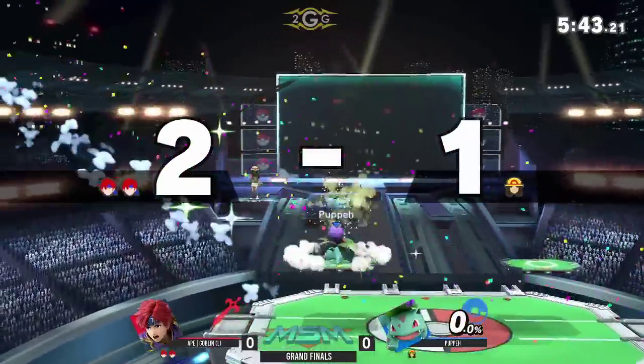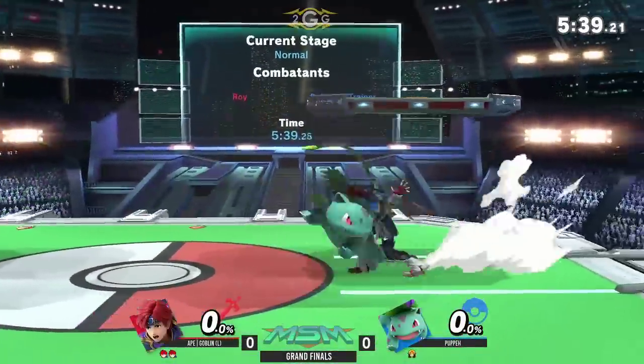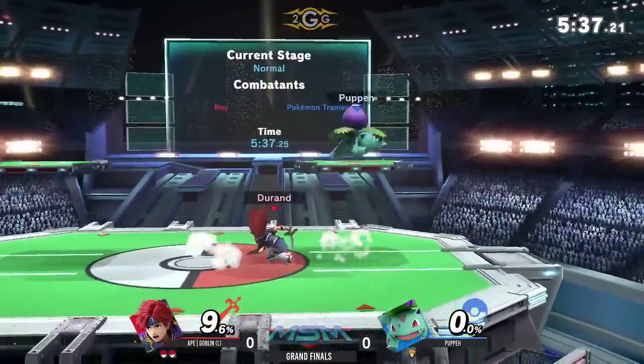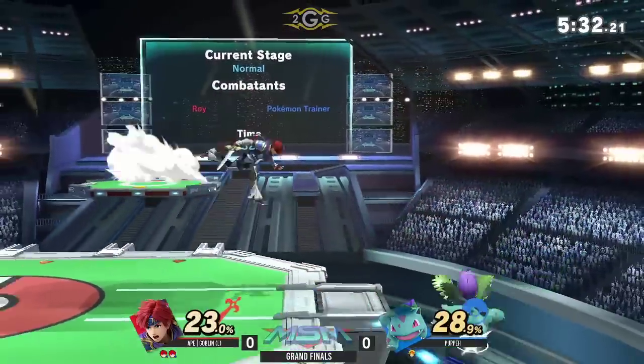Oh my lord, dude. He really thought he was going to beat out that forward smash. Puppy was like, 'I'm going to hold longer.' Not only hold it longer, but space in there too, because Charizard — sorry, Ivysaur — does actually kind of wind himself back and just stick out a little bit with it.